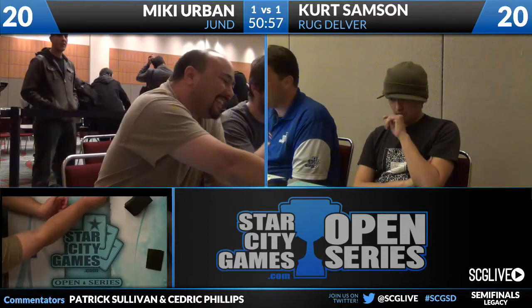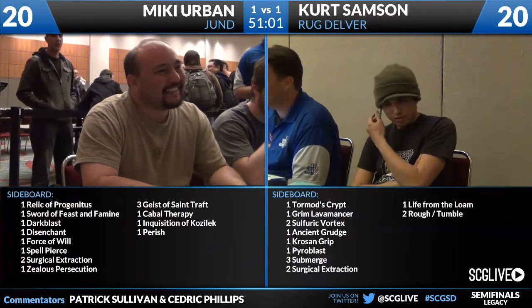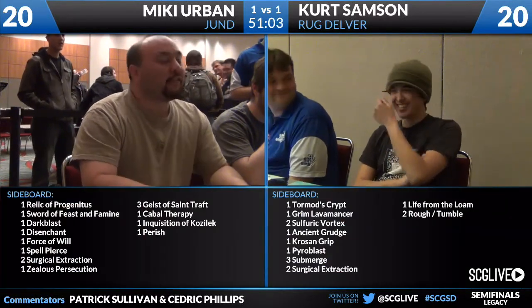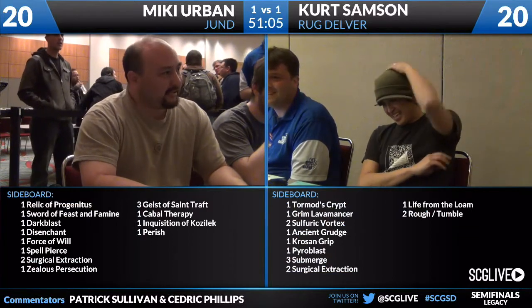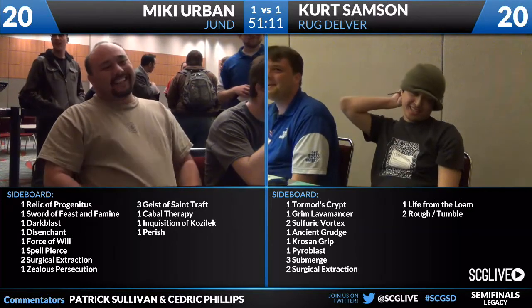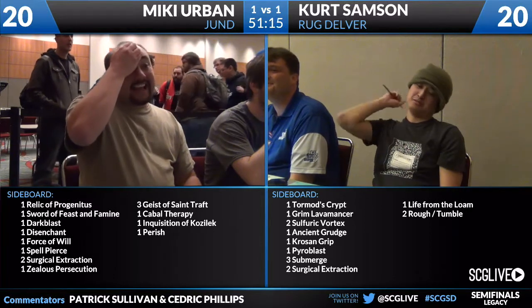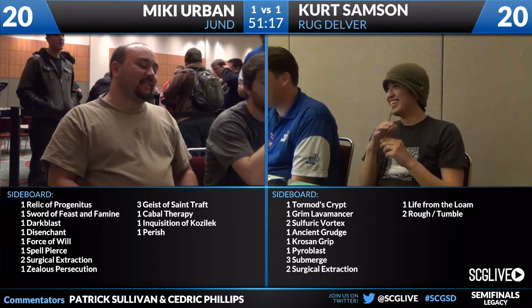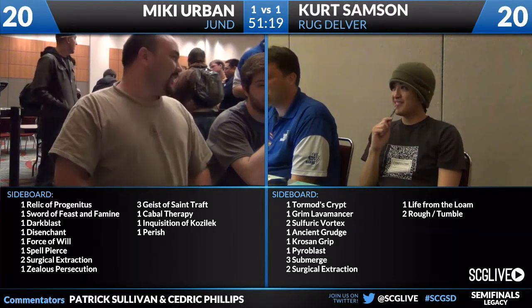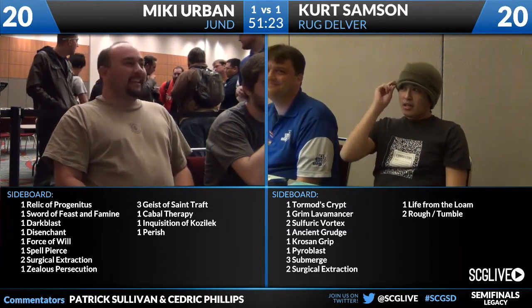We are in a sideboarded game, so we'll bring those forward for you to take a look at. Being against a Jund deck, wouldn't be surprised to see maybe Sulfur Vortex coming in, even though it can't be hit by Abrupt Decay. Corrosive Grip potentially, Submerge certainly going to be joining him, Life from the Loam to get that Life from the Loam plus Wasteland engine online. Definitely some options here for Kurt on the right.